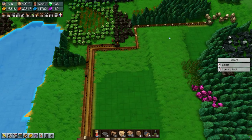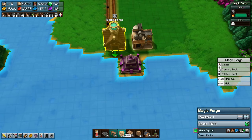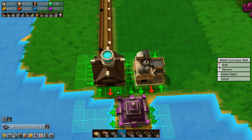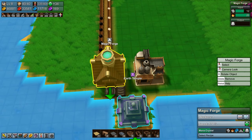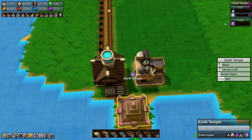Let's unpause and see — okay, so there we have that going. That will produce the crystals, which we will put on a metal conveyor belt. And we are producing mana crystals.